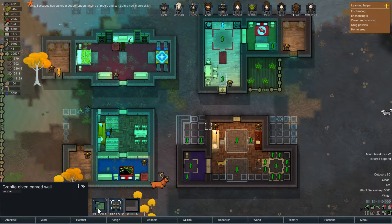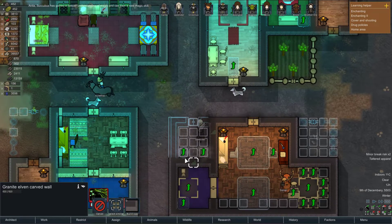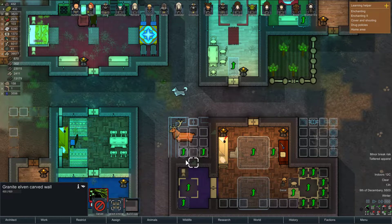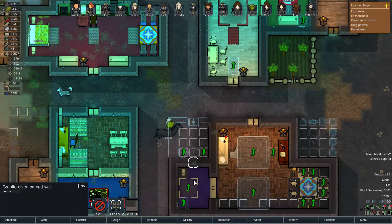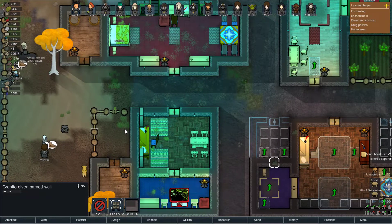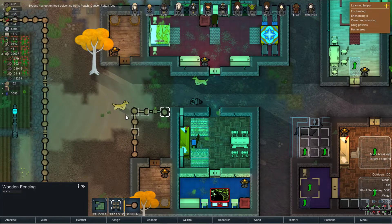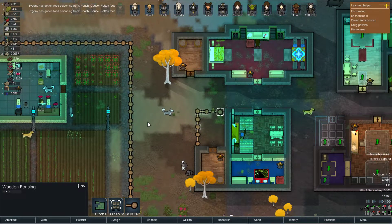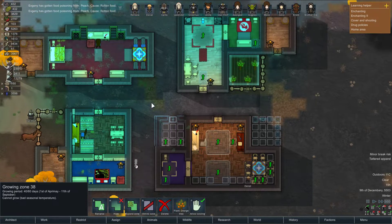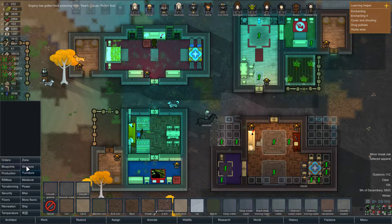I'm gonna deconstruct here — because if I deconstruct those two spots right there and put in the embrasures, the heat will go into here and in here. The heat will flow so much better.